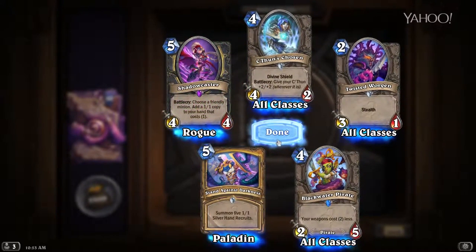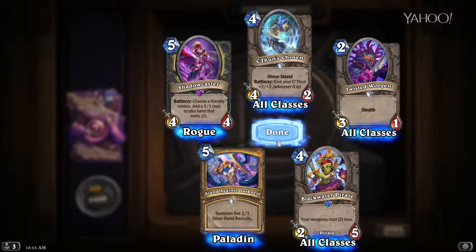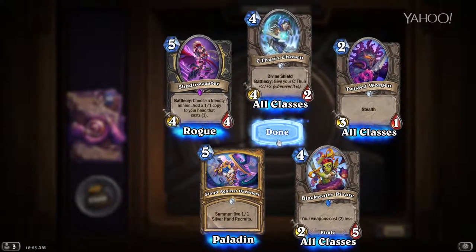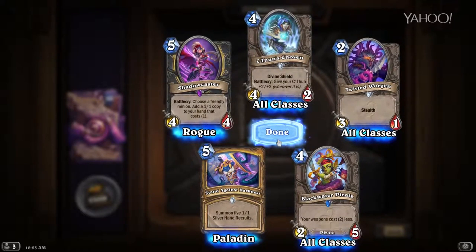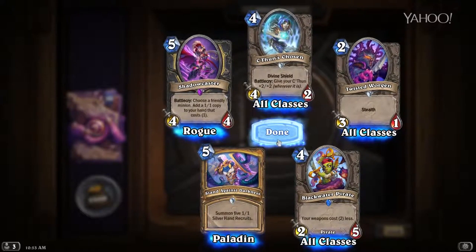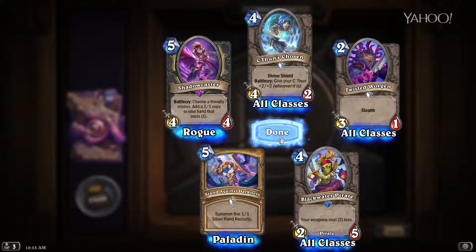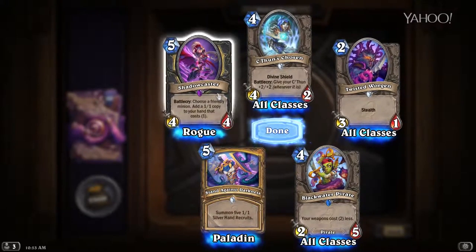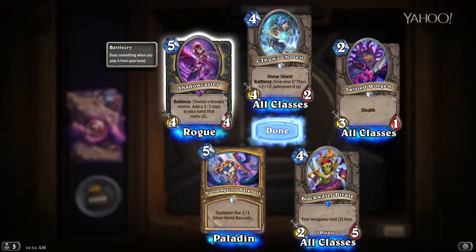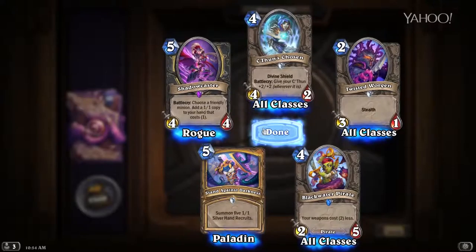Our epic is Shadowcaster — five mana for a 4/4, Battlecry: choose a friendly minion, add a 1/1 copy to your hand that costs one. This would work with the Blood of the Ancient One from last pack, but you can't cast it on the same turn, so it's not amazing. Having another copy of one of your good minions — even if it's a 1/1 — especially if it has a solid Battlecry, is not a terrible option. This guy could be seen in a lot of combo-heavy decks. I expect some janky decks to come out of Shadowcaster.